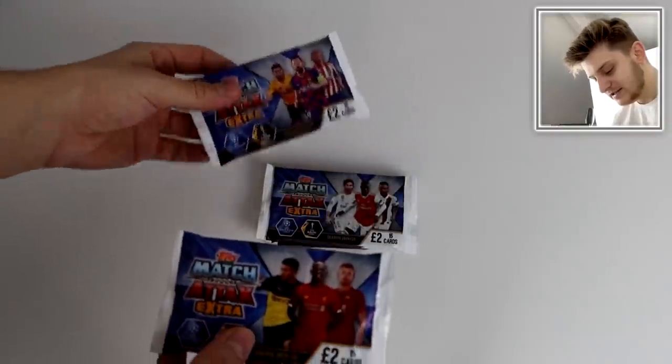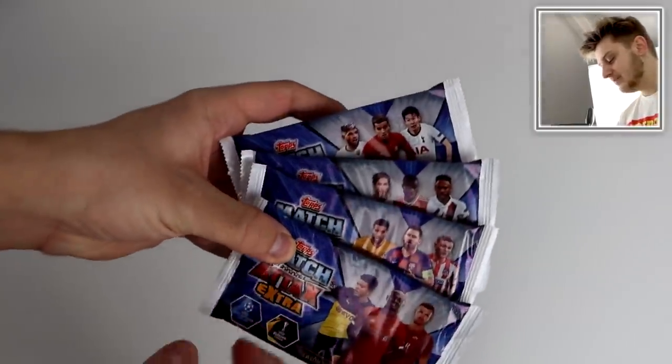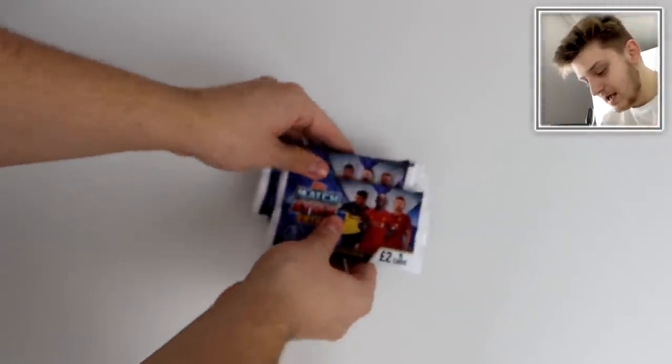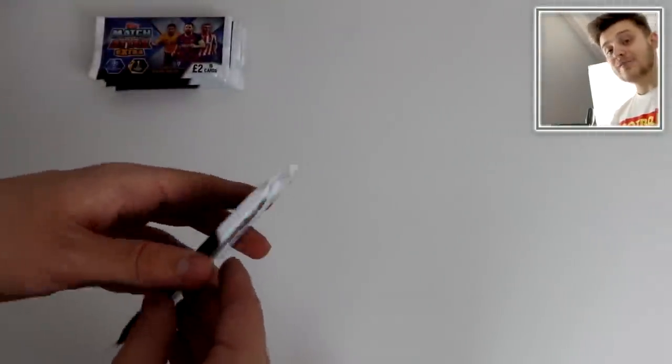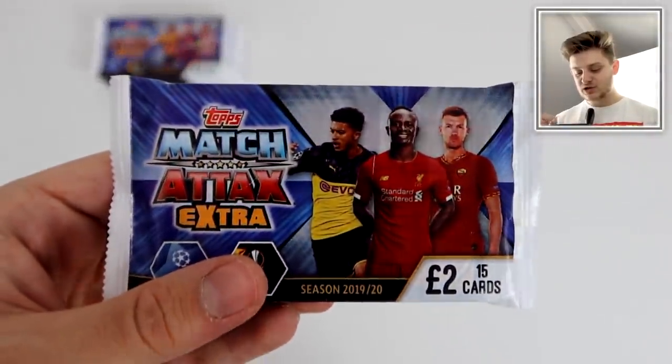I think they're the same pack designs as the main collection, except they're blue and obviously thicker, because there's 15 cards — eight more than the regular £1 pack. Let's start off with this Sancho, Mane and Gecko pack.